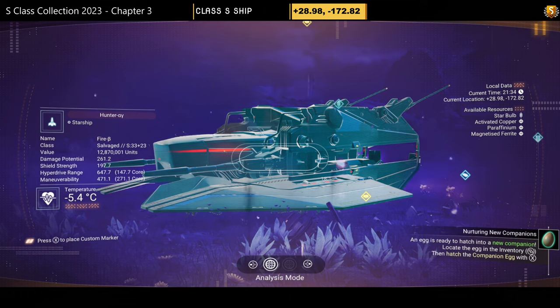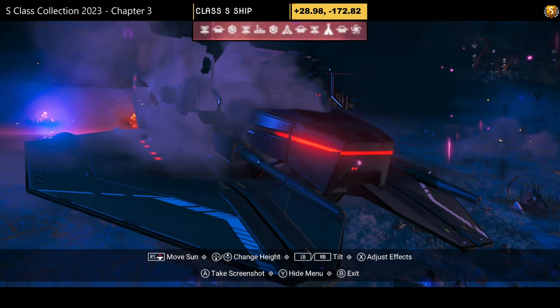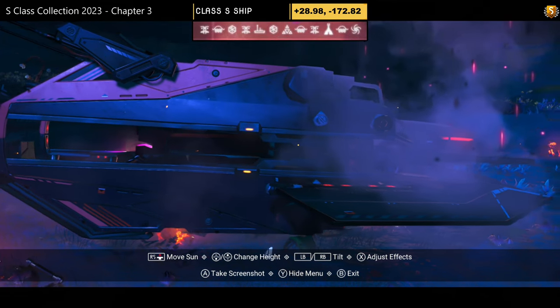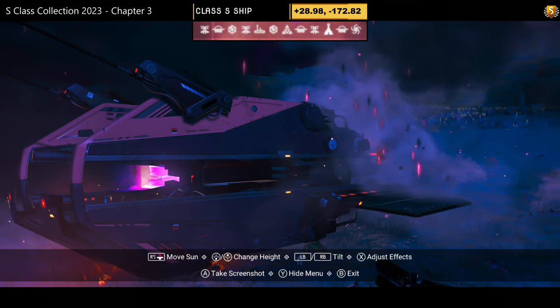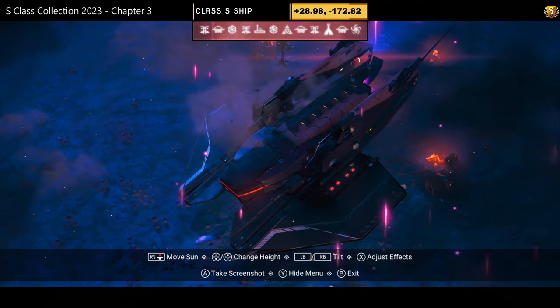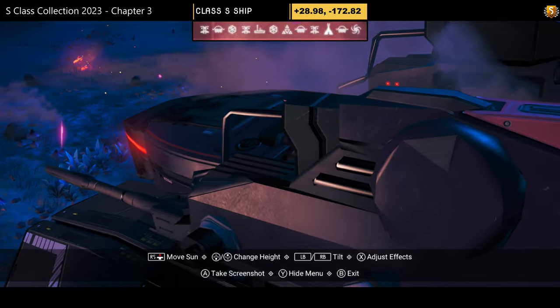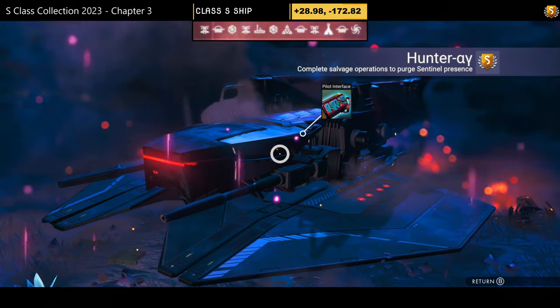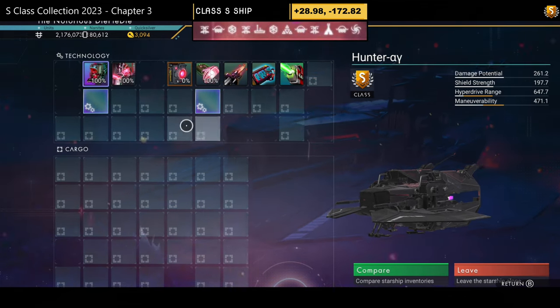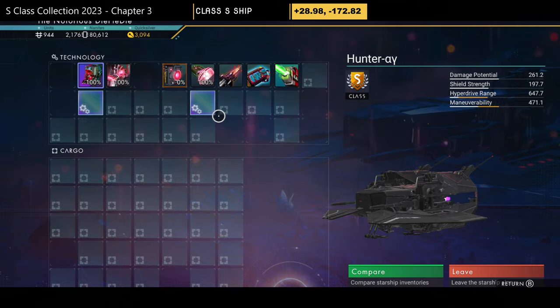S-class number eleven — another red and black hauler with a solid base on the bottom, prongs on the top rear section, and a single layer of pure black wings that look great. Supercharged slots: two on the left, one on the right — possible to get three clumped on the left once the fourth slot is unlocked.